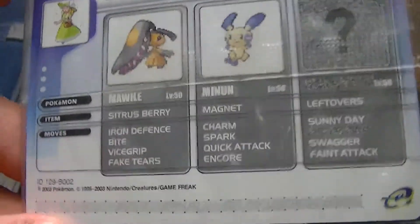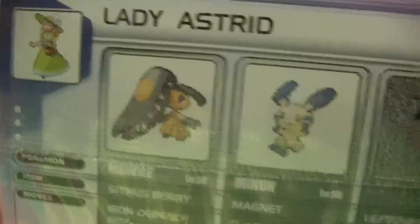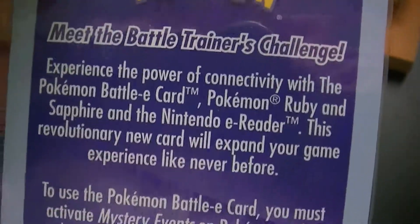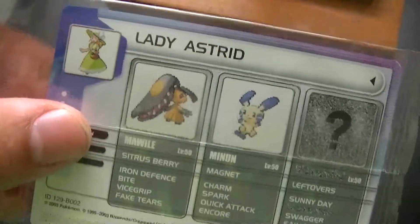But it also came with whatever this is. I know it's not an e-reader — wait, is it an e-reader? Oh it is! It's an e-reader card, but I'm not sure what this would do for the game. This looks really cool though for a collector's item, and it's still brand new. 2003 — that's really interesting that it comes with something like that.